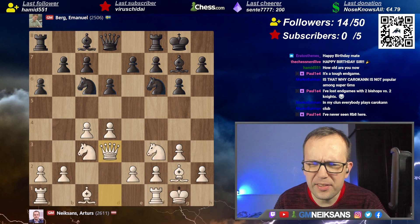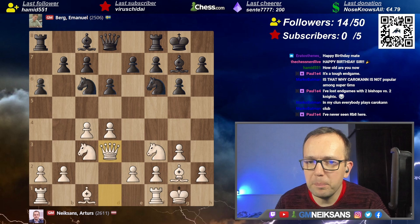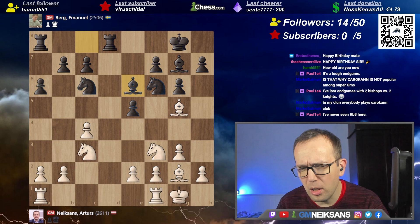Queen d3 kind of stops it, because let's say he plays rook b8 — I play b4, and after knight a5 there's b4, so knight b4, I just go back. I remember this idea and thought it's very interesting. He probably has to play something like e5, and then the idea is to take and play bishop g5. There's some problems for black with the weakness on d5.